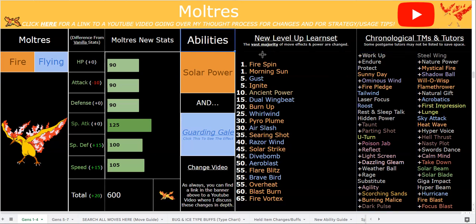Overall, very solid buffs and changes for Moltres and all three legendary birds. If you're a new viewer, make sure you subscribe. Lastly, reteachable Roost via TM is a great option, as is Morning Sun — and Morning Sun plus Solar Power in the Sun is a really cool combo. Thanks so much, and peace.